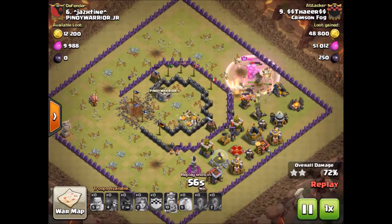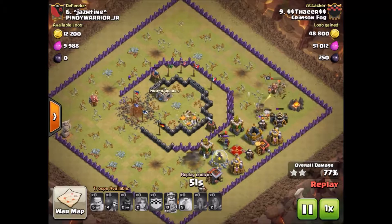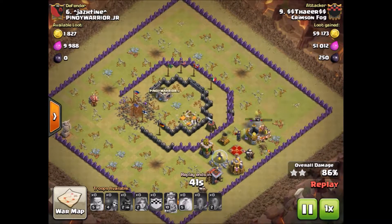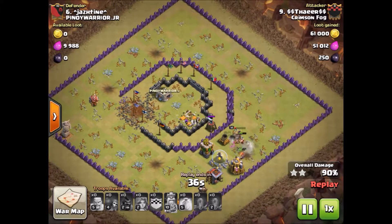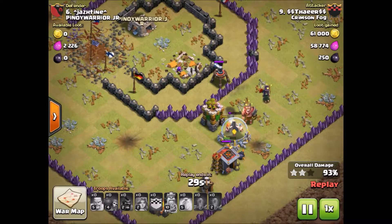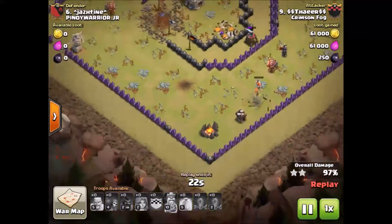He had a couple of Valkyries survive the core and they're working their way around the other side of the base, but the Queen's going to take them out. Still a whole lot of Valkyries left and the King's up with some Barbarians — just two defenses at this point. Once they get through that storage they're basically home free. The mortar's down and it's just the Archer Tower left, going down in just a second.